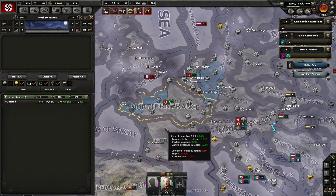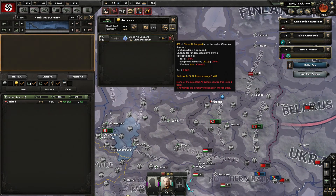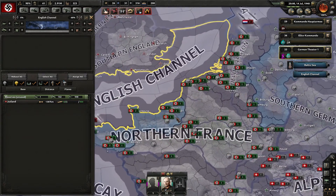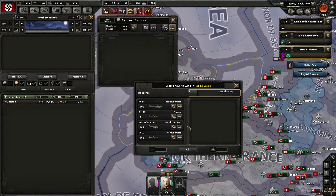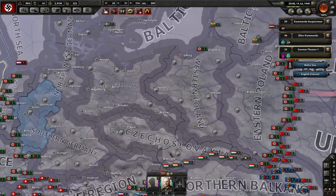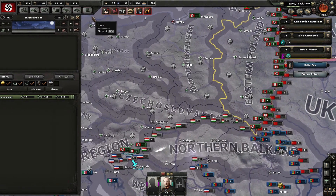Where does Great Britain have its planes? I could try to bomb the English Channel — let's try that. But I only have one fighter, so I don't want to set my close air support or naval bombers in the air without fighter protection. That's not gonna happen for now.